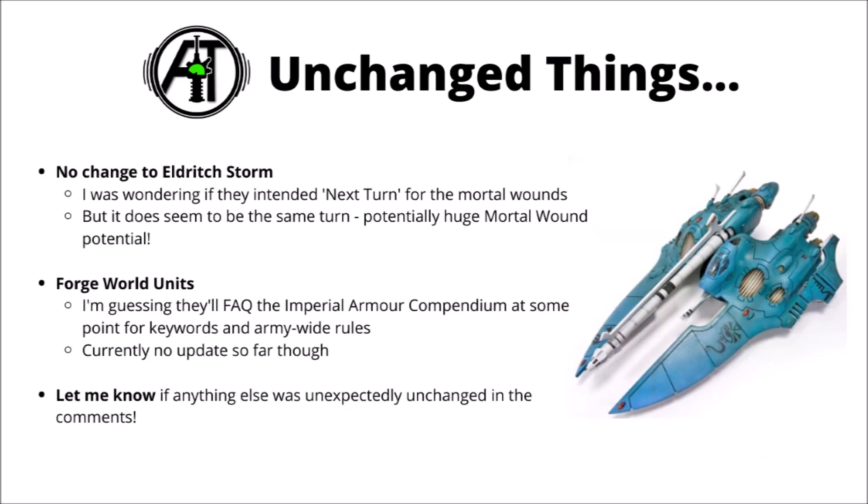There are also things unchanged in the Codex. I was half expecting them to alter Eldritch Storm to happen the next turn — that's the one where they deal a bunch of mortal wounds to enemy units within a certain radius. I don't think it really needed changing; at least it's now an option you might occasionally use. They do have quite a lot of abilities that you declare one turn and they happen the next, so it's quite powerful to strike on the same turn even if you sacrifice a fair bit of casting for it. In any case they seem happy with the way it is — definitely a reasonable incentive not to clump up too much when playing against Eldar.